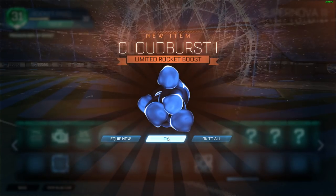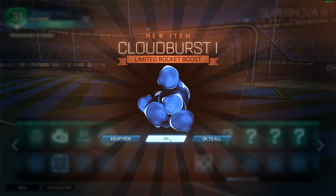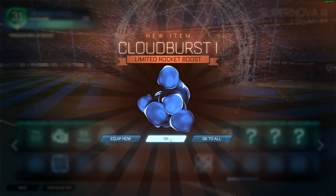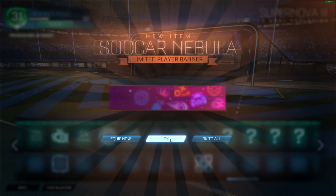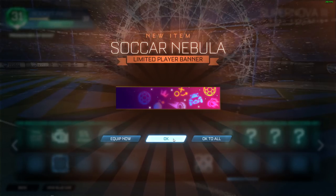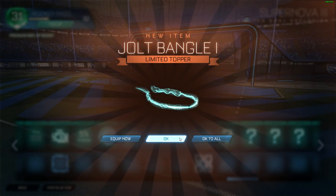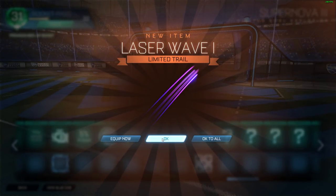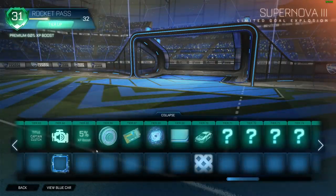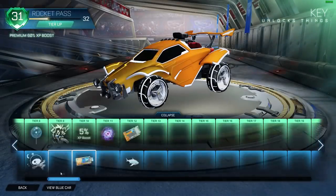Alright, got my items. Oh no, I have something in the background — just non-stop noise. I messed up. Cloud Burst — it's a rocket boost. Sokhar Nebula blueprint — it's a topper. Ball Chaser! That's being equipped — that's all I really cared about. I'm just going to click okay to all because this is annoying me. Very obnoxious.